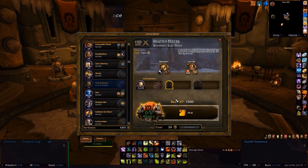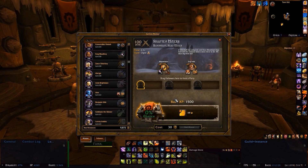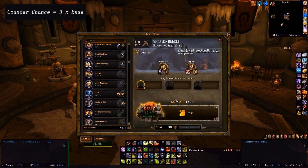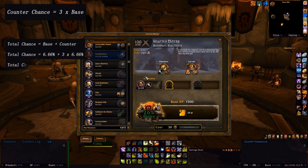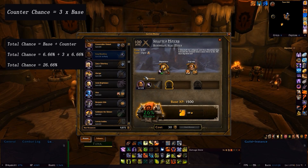On to ability countering. As I said earlier, every part uses that base chance to calculate how much it affects the overall chance, and the number of abilities countered is no different. Each ability that you counter gives you 3 times the base as an overall chance. For example, staying on the Shafted Miners mission where the base chance is 6.66%, by countering an ability you get that follower's base chance plus the chance from countering — so 6 and 2 thirds plus 3 times 6 and 2 thirds — giving 26.66%, displayed as 26% due to the floor function.